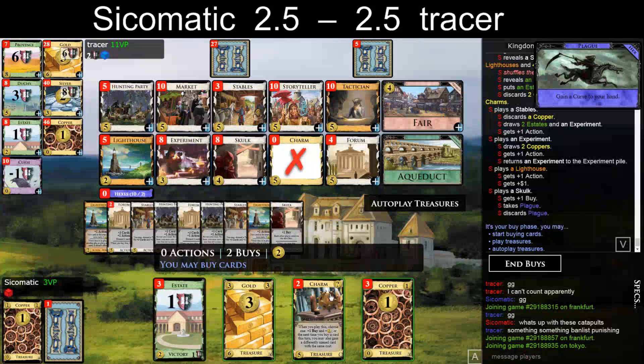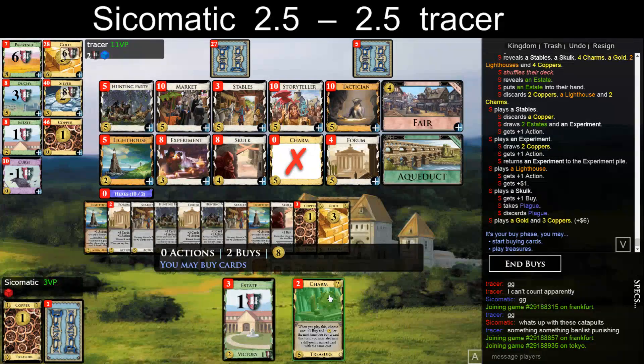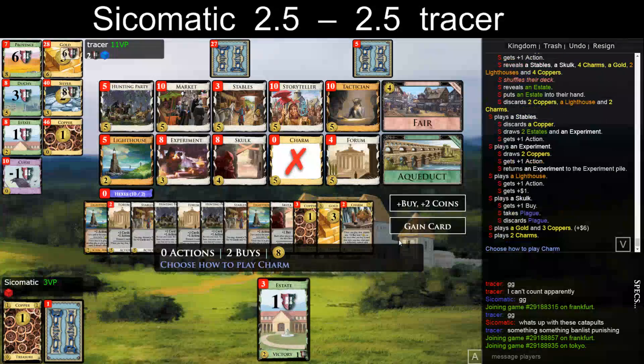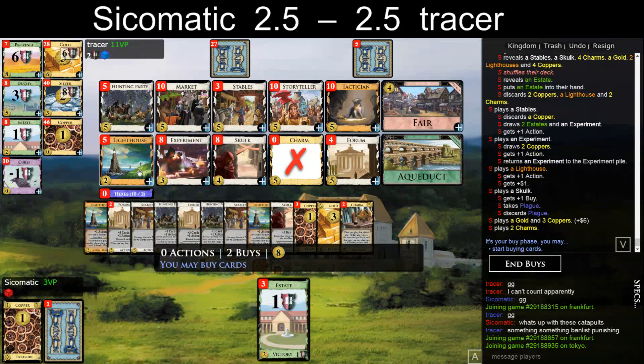And also only two Charms. I think I'm building here. Hunting Party to Stables, Experiment — looks fine. I know he can potentially pile, but can't worry about that now. Maybe Market to Stables. One Market doesn't really do anything, but I'm still going to do that.